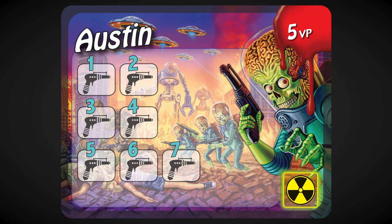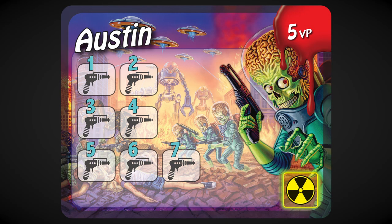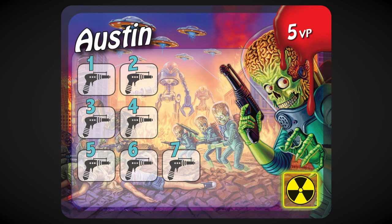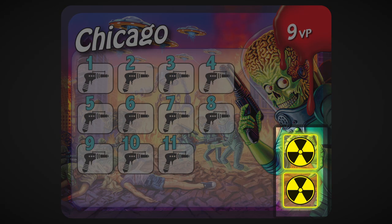Each city card has a couple of things to pay attention to. First, there are the spaces where you put your tokens — we've already talked about how to use those. Second, each card is worth victory points; get the most of these by the end of the game and you win. Each card also has some number of nukes on it — the more nuke symbols that are on the table, the more nukes you can roll before busting.